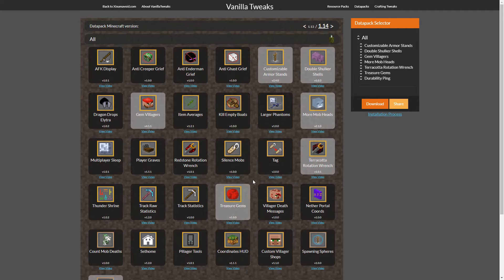The customizable armor stands are incredible — I'll show you guys in a bit, they're absolutely amazing. We're not going to be exploring gem villagers just this episode. Mostly because I want to make a proper area for it, probably around the spawn, and make it really cool — so leave that for another episode. Today we are going to try out the customizable armor stands. I'm going to install this. If you guys have any doubts on how to do it, you can just go to the installation process — it's really easy. I'll see you back in MC.